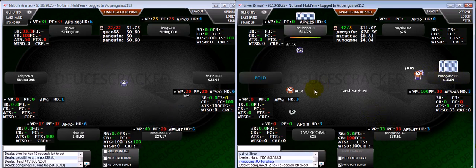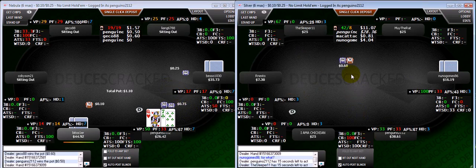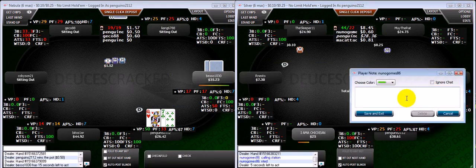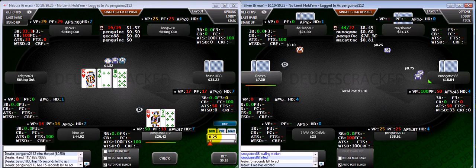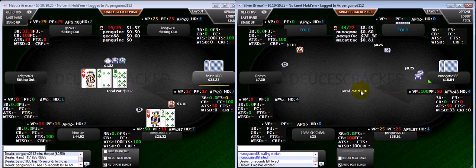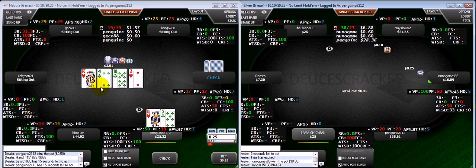I probably could call preflop against him because he's so bad, but we'll let him win a pot. This is the type of spot to make a note on — isolate, ace-nine, check-check call, two-X, then donk river, missed flush draw. A lot of the reason is that on this flop texture the board is so low and paired, so very few combinations of hands hit. Now he thinks I'm a calling station, which is awesome because he's going to pay me off even more.